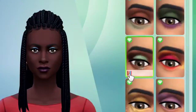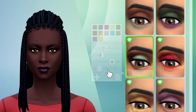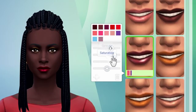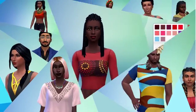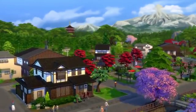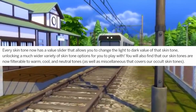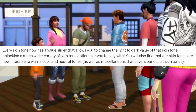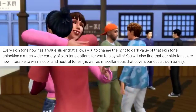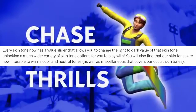We have all been waiting for these skin tones and it's really going to make the game so much more inclusive. We're going to see so much more diversity in the game, which is super exciting because we are playing with a simulation of life, and having more skin tones makes it closer to what life really is. It says every skin tone now has a new value slider that allows you to change the light-to-dark value of that skin tone, unlocking a much wider variety of options.